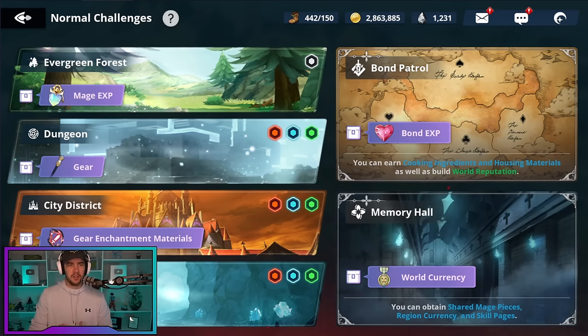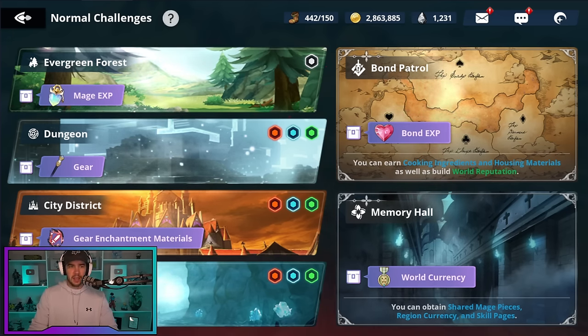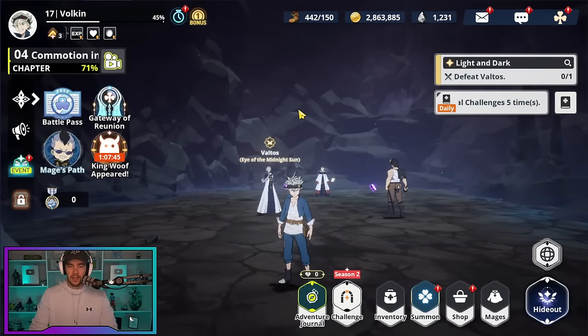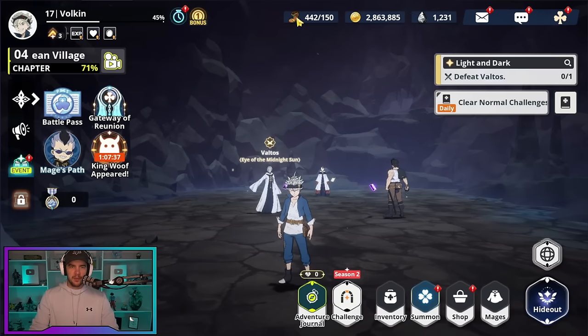XP is really self-explanatory — it's going to level up your characters and make them stronger. Gear works the same way. Those are the main things you're going to want to be doing if you're feeling lost: progress through the campaign or burn your stamina. Just note you don't want to overcap your stamina — I haven't played on this account in a while, so that's why I'm incredibly overcapped.